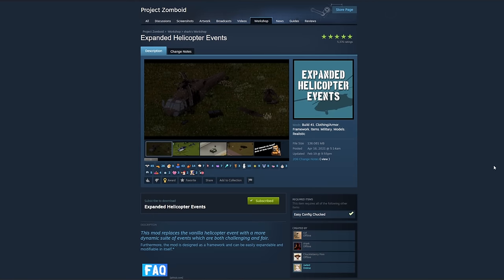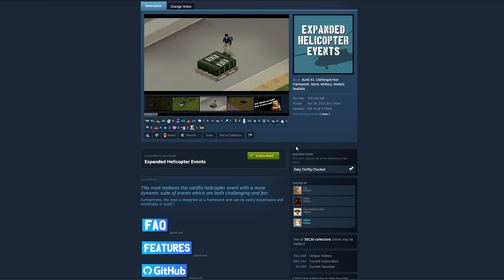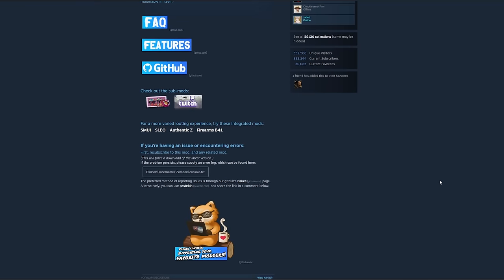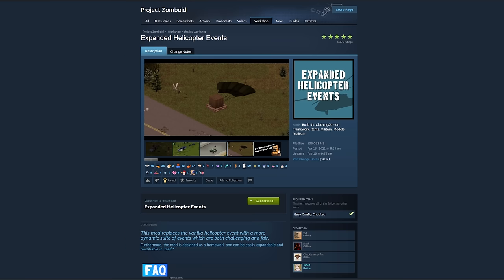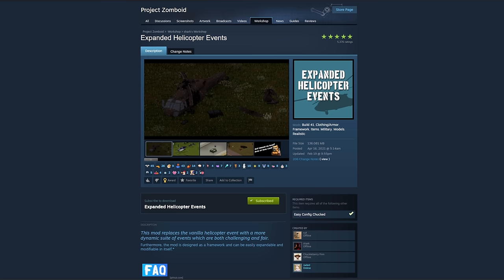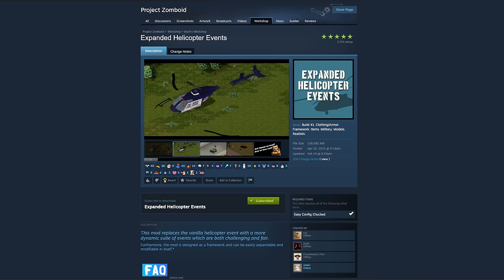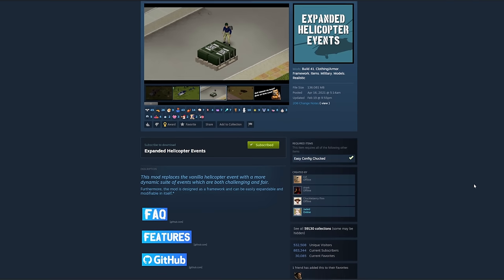Number 6 on my list is the infamous Expanded Helicopter Events by Shark. It does require one other mod to work correctly — Easy Config Chucked — so be sure to grab that before hopping in. This mod replaces the base vanilla helicopter event and adds several dynamic events to spice up the game. These events include, but are not limited to, crashed helicopters which can be looted, the ability for helicopters to shoot at the player injuring them if hit, and a variety of helicopter types such as a police heli, a newscopter, and a FEMA emergency drop which drops loot for players to find. There's a ton more, especially once you hit the late game, all with unique experiences. In short, this mod takes the base event and improves it exponentially.